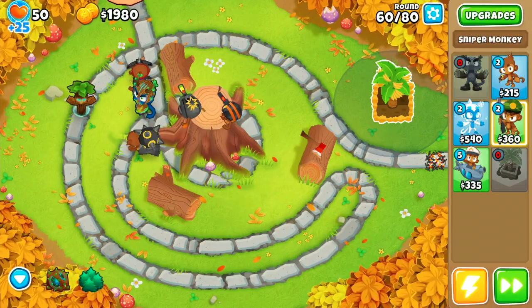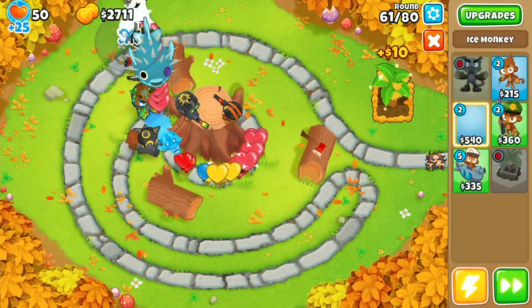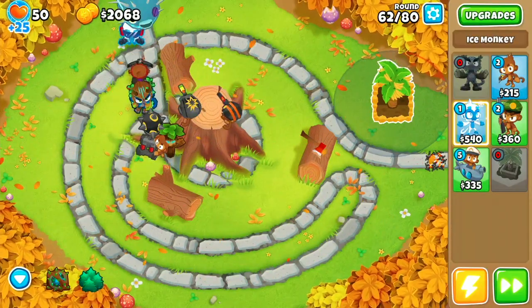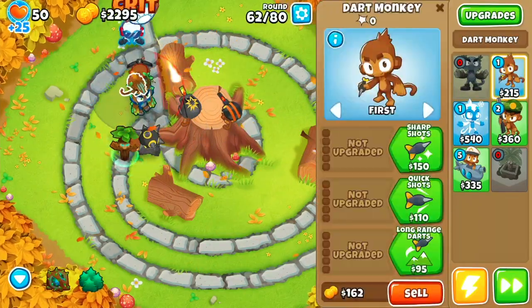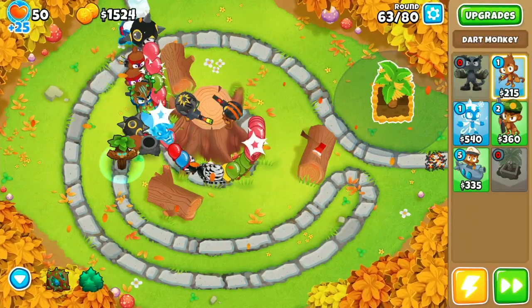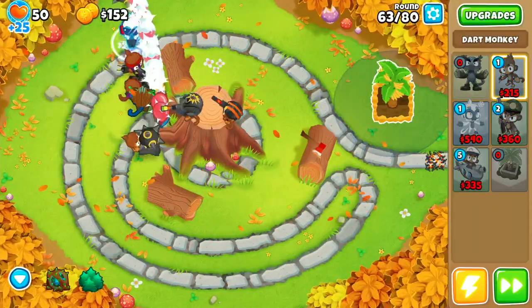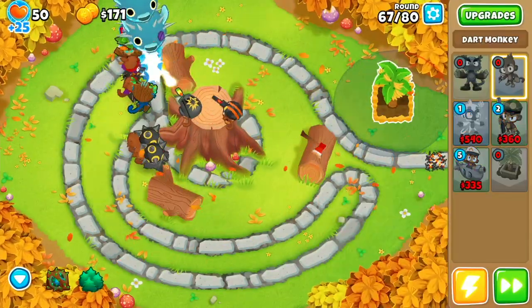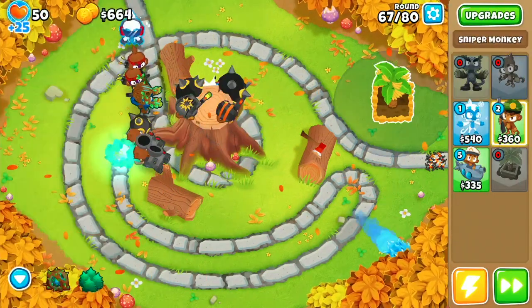Next we place an ice monkey right on top of our first dart monkey and get it into a 0-1-2, which really helps out with large clusters of bloons. Then we need a little extra damage, so we place another dart monkey between the first one and Oban and get it into a 0-2-4. We'll also place our last dart monkey right below the spike-a-pult, get it into a 4-0-2, and set its targeting priority to last. Now that all our dart monkeys are done, we place another sniper between the other two and get it into a 0-2-4 as well.